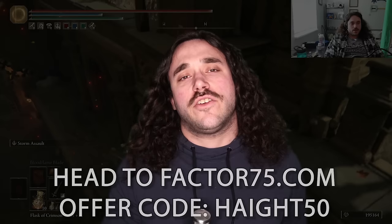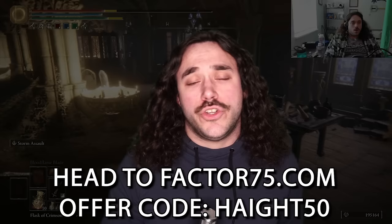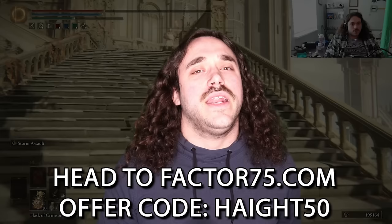If you want to save some time making dinner, check out today's sponsor: Factor. With the DLC on the way, you don't have time to go to the grocery store, meal prep, and do dishes — you need to be spending your time gaming. Factor sends you meals that are ready to eat in two minutes, never frozen, and packed with flavor. Factor also has snacks, smoothies, and more for a midday energy boost — like a healing flask in real life. Get between 6 and 18 meals per week, with flexible delivery scheduling. Head to factor75.com and enter code HEIGHT50 for 50% off your first box, plus two free wellness shots every box with a subscription.